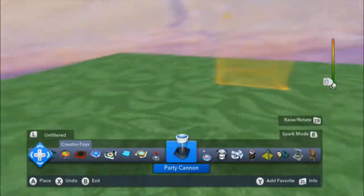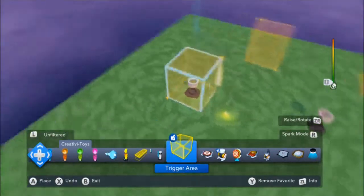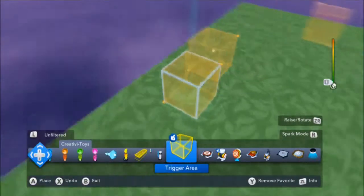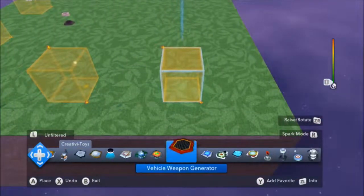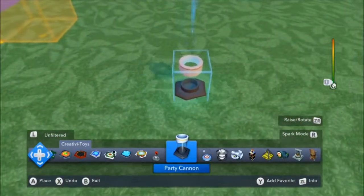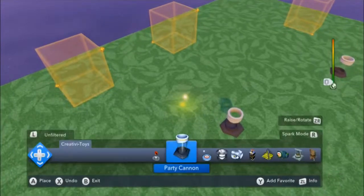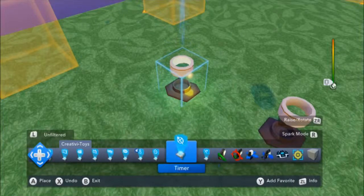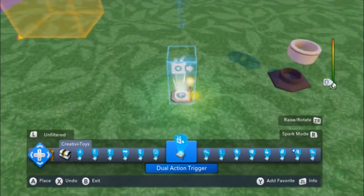We'll come back to the OR function in a bit, but first I'm going to show you the AND function. We're going to do something pretty similar using two trigger areas. Our function is going to be based on: if the player enters this trigger area and he enters this area, no matter which order he does it in, then we want to get some fireworks. For this, we do have to add an extra piece of logic — there is a Creativitoy in here that, if you watch my videos, you've probably never seen me use before.